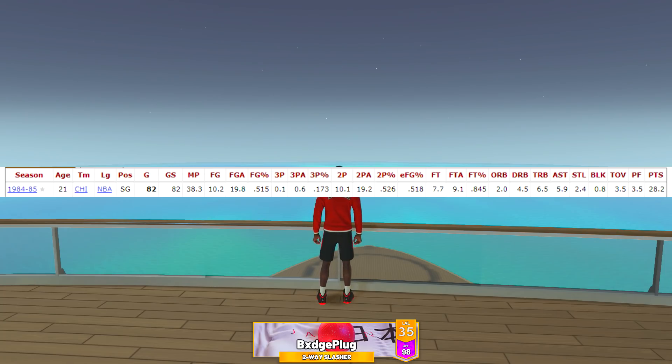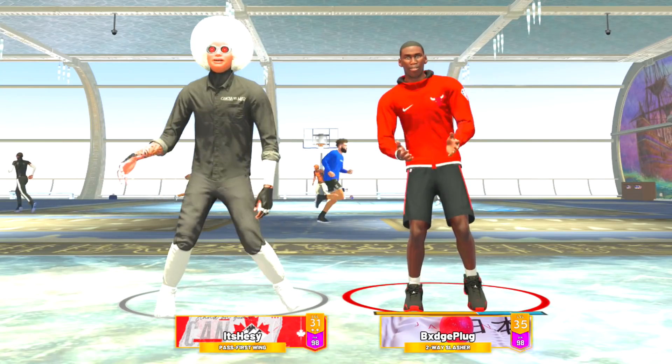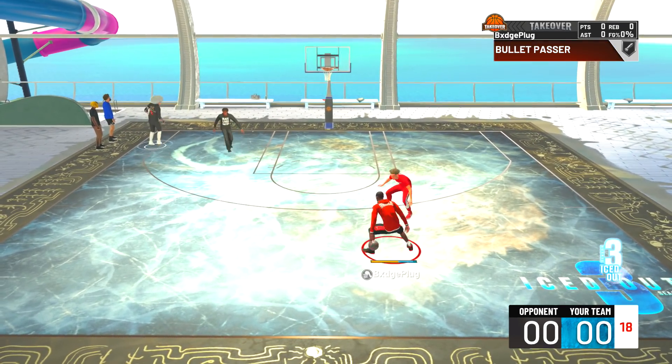He came into the league as pretty much an MVP caliber player. Our first matchup is a slashing playmaker and a two-way finisher, and I'm playing with Hezi on his past-first guard. That past-first wing build is insanely good, so today we're going to be going crazy in the park with the real rookie Michael Jordan.